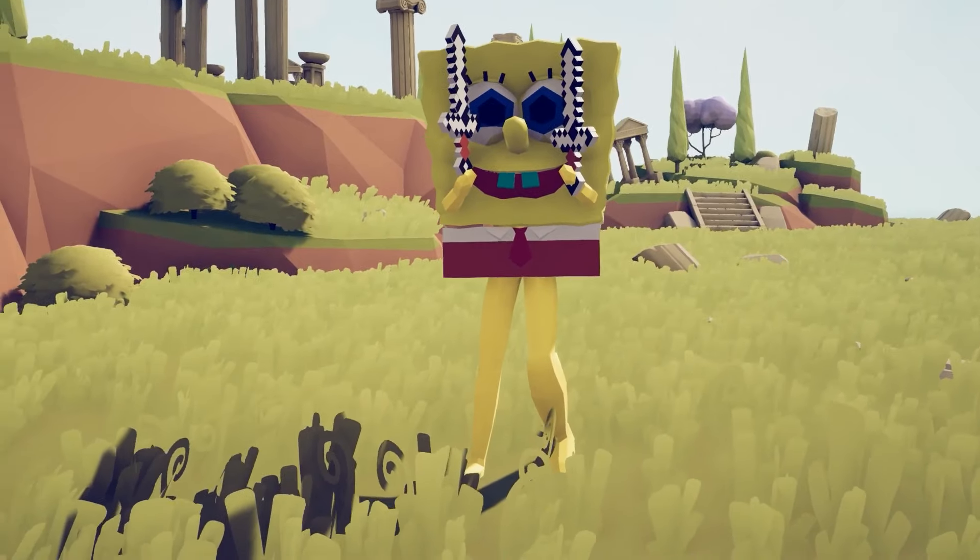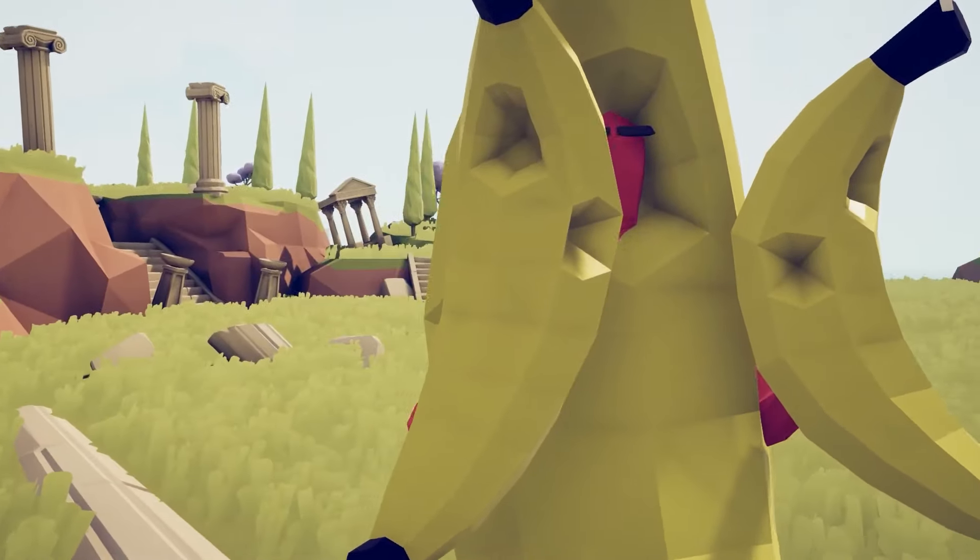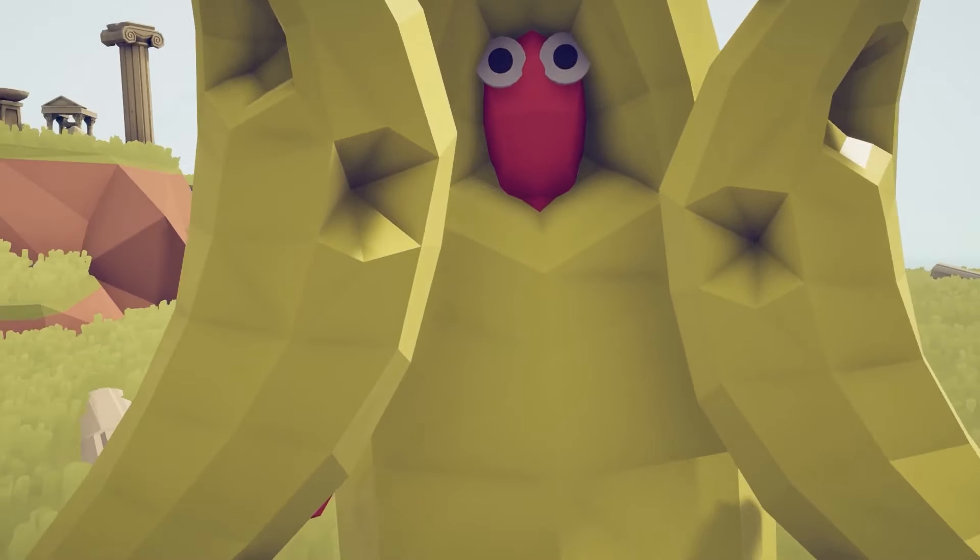Next up on our list, we have the banana unit — dual wielding bananas with chunks taken out of them. I love the fact that the mod can now import models into the game, it's really cool. I wonder how strong this banana unit is. Wait a minute — those things in his hands are just smaller versions of his outfit. Look: head hole, arm holes.